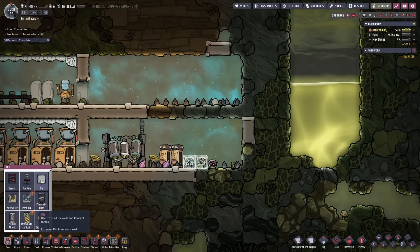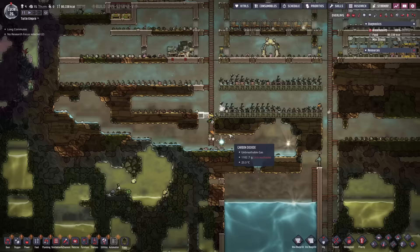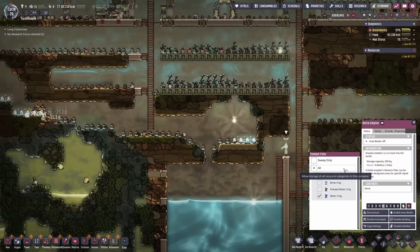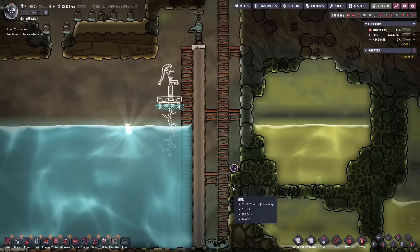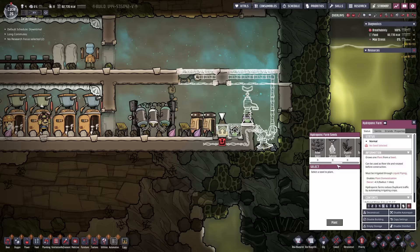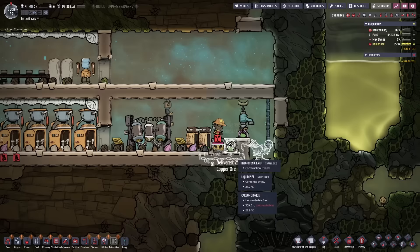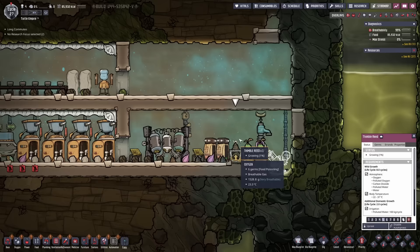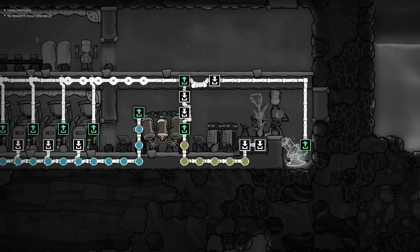I also want one of these liquid pumps here. I've made a liquid vent here to get rid of all the water and I am now deconstructing everything. Now we need to mop all of this up. As you can see still no slime lung here. Now we need to work on all of this — we'll plant some thimble reeds right there and get some polluted oxygen here. This thimble reed should start growing. This is all connected now — a very good contraption.